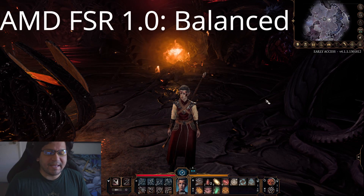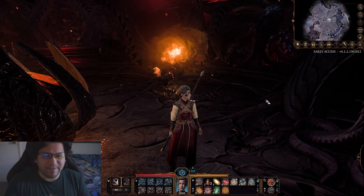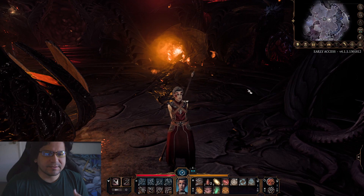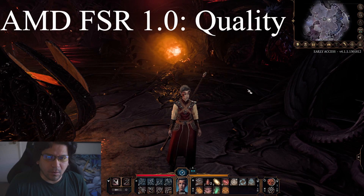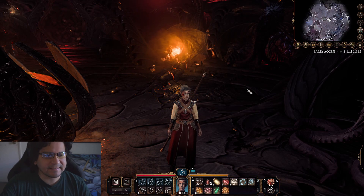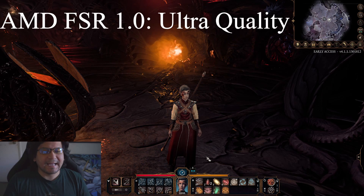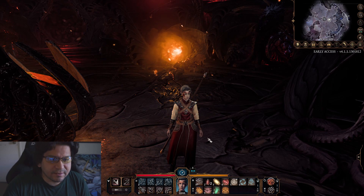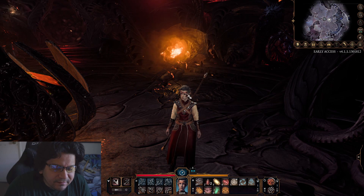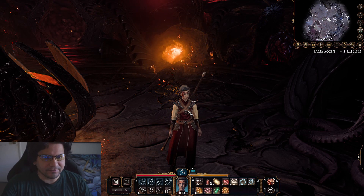This is with AMD FSR balanced — actually it's starting to look a little bit better. This is on quality setting, again looking a little bit better, getting some of that detail back. And this is AMD FSR with its highest quality setting. It doesn't look that bad — you can still kind of see a little smudginess around the face, but not nearly as bad as the other ones.